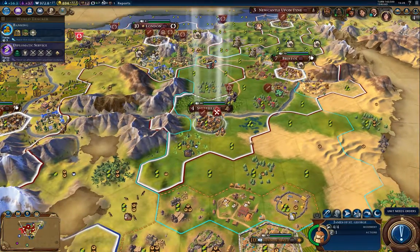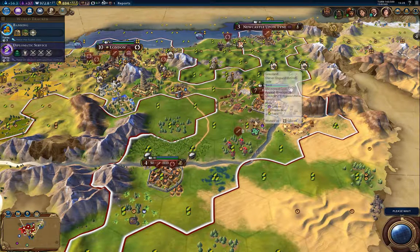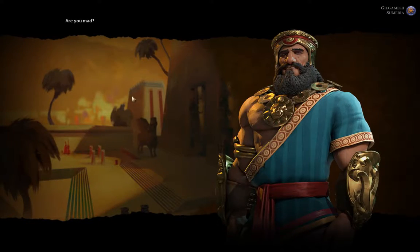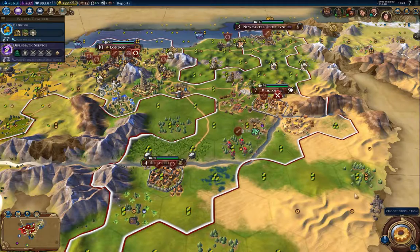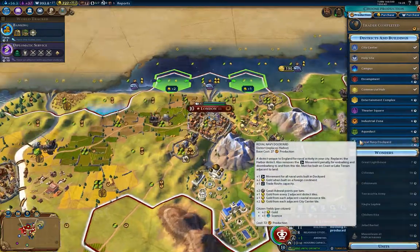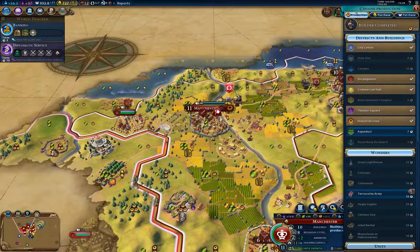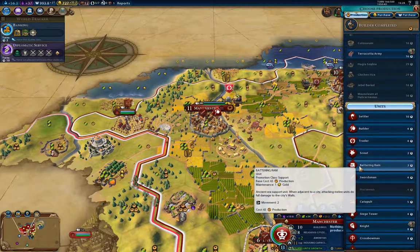I'll put up a builder there. One thing about Civ VI is the great people — they can't be captured or killed. So you don't have to worry about protecting them, but they will get dumped back to their spawn point if you let them get attacked. This is London here — I probably need the dockyard, so I'm going to build the dockyard there. Ideally I want that and the industrial zone, but it'll wait a little bit longer.